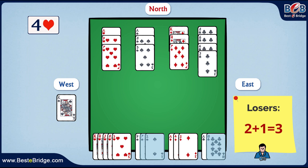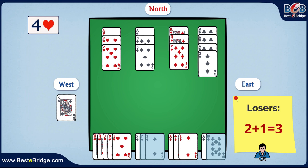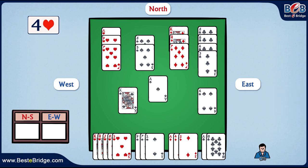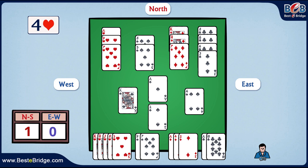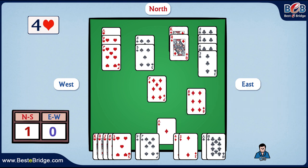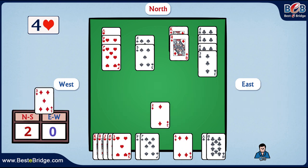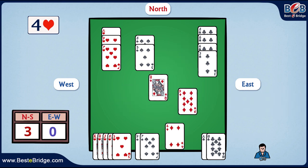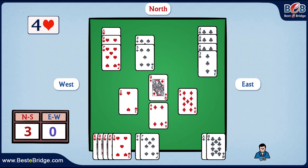Great! So let's begin collecting our tricks on our way to achieve ten tricks. West has led with the king of spades, so we will take control by winning our first trick with the ace of spades. Now we will switch to diamonds and cash our three immediate tricks — we will win with the ace, then with the king, and then with the queen.